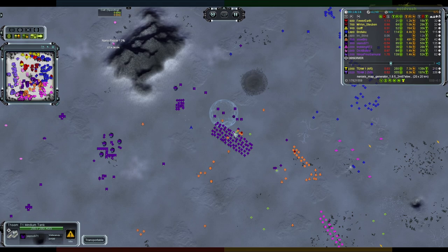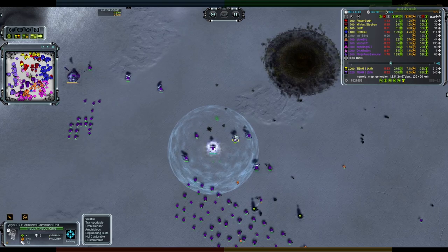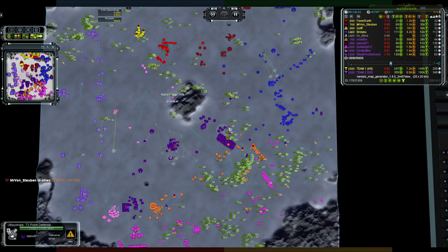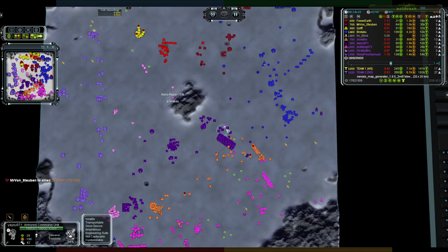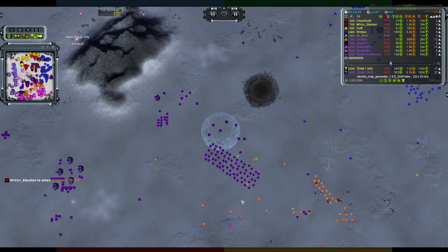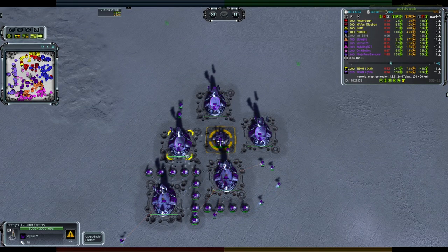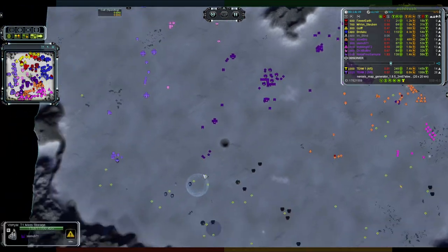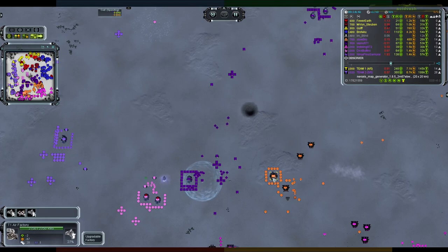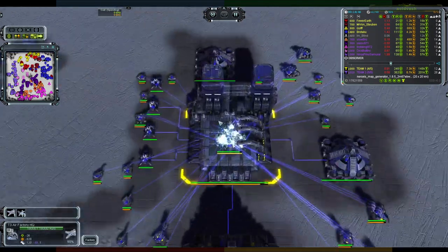When you're turtling you sort of pick one — units or eco — you don't generally pick both. You can have a handful of T1 units to help repel an attack, but then stop building and work on eco. It looks like that's what's happening — a bunch of T2 factories ready to spit out ultras, not a bad shout. Who is doing air for team two? Less than surprised — there's a strat come out from Brotaku.